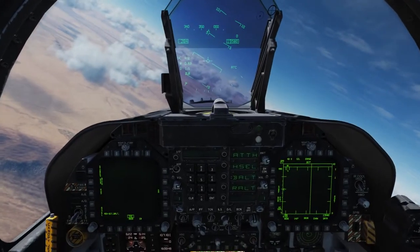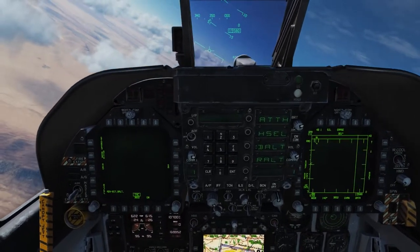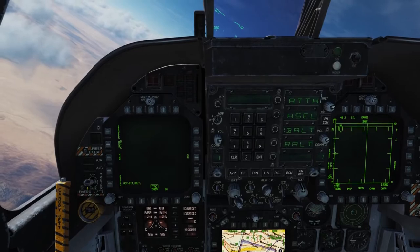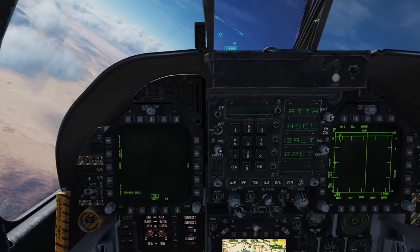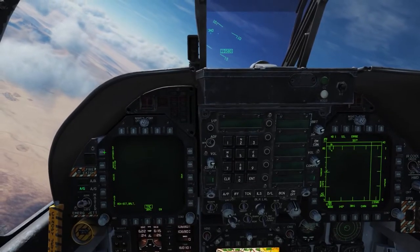Let's take a look at delivering unguided bombs in the Hornet. The first thing we'll do is come down to the left DDI area. We'll set Master Arm to Arm and the Master Mode to AG, or Air to Ground. On the attack page, we'll go ahead and select that to Stores.